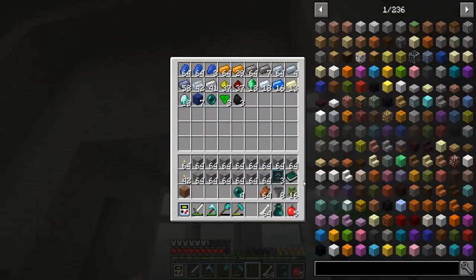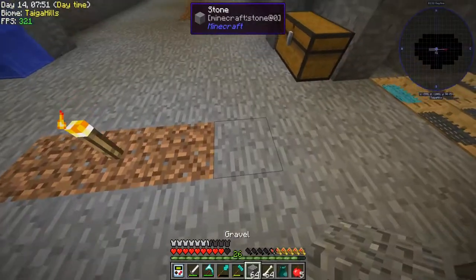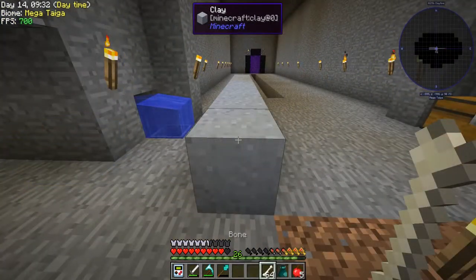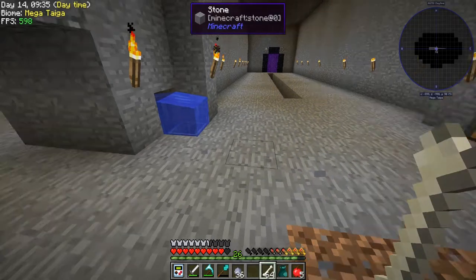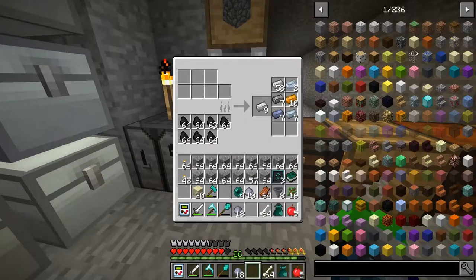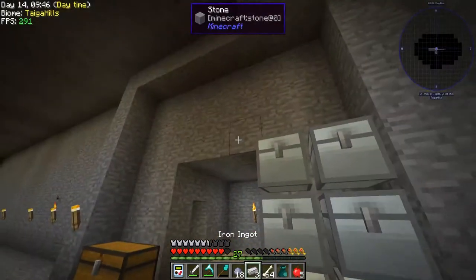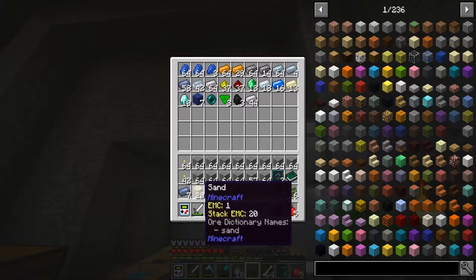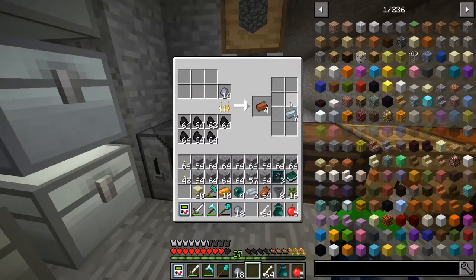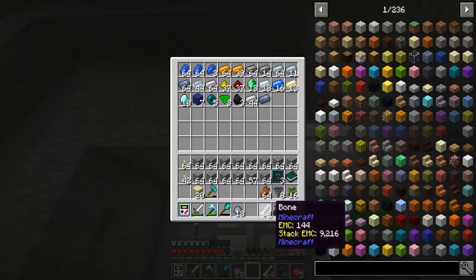Oh yeah, I upgraded these all to iron chests, guys — pretty cool, huh. Okay, I need to make some clay, so I'll be right back. Okay, so we do have some clay materials now, and as you can see I've been doing quite a bit of sifting. Okay so we need to save that clay for maybe something later.